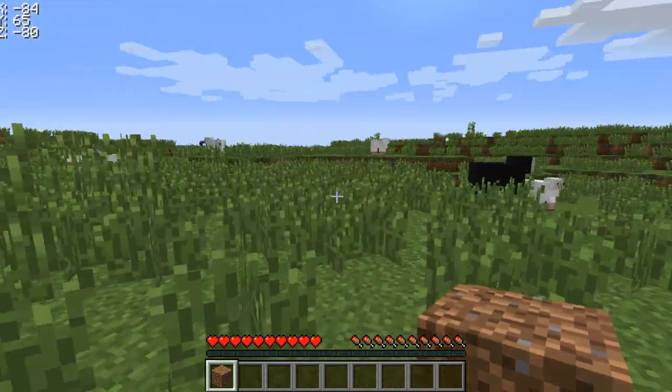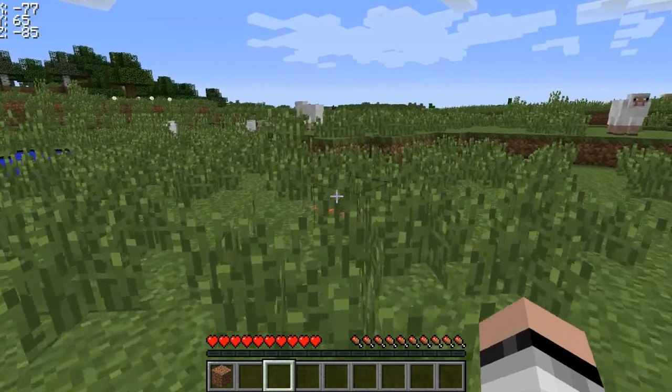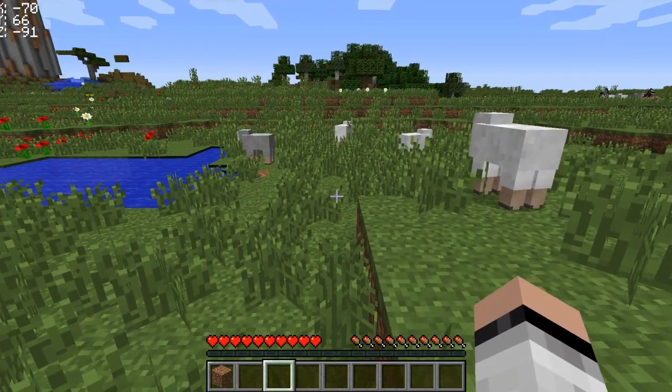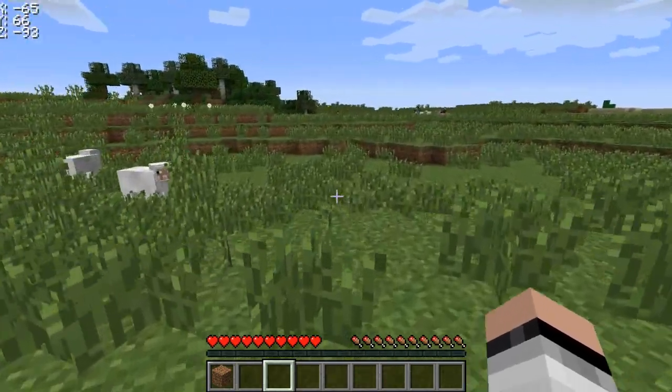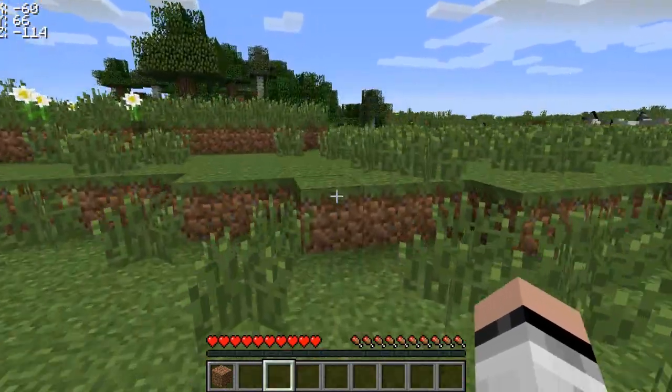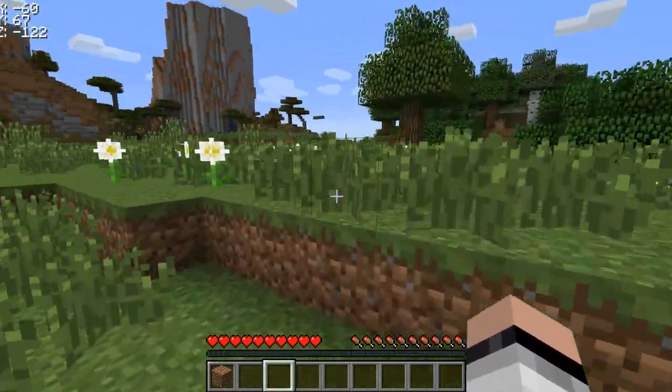When you install the X-Ray mod, it not only has a feature to actually look through blocks, but it has other features such as toggle full brightness. What full brightness is — if you're mining underground and if you don't have any torches and it's really dark, you could press the L key to toggle the full brightness.